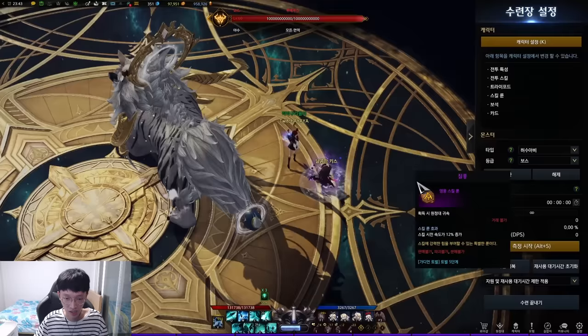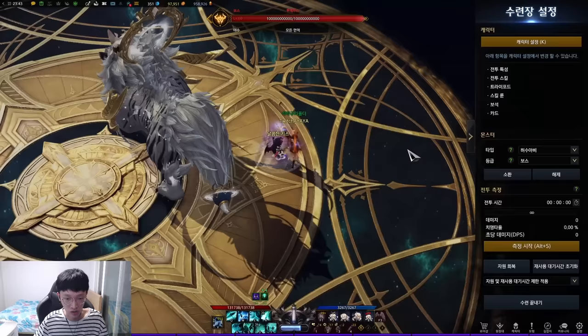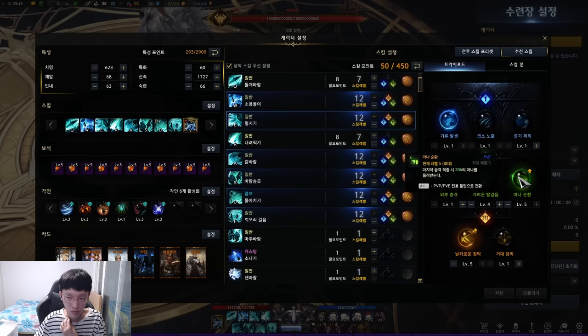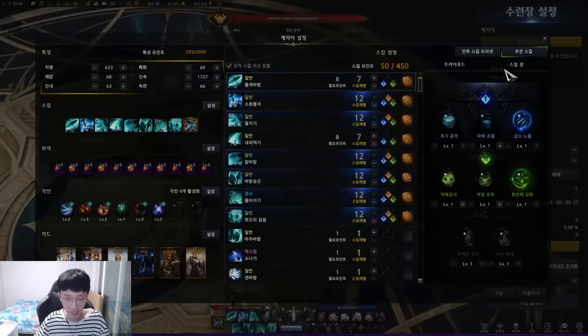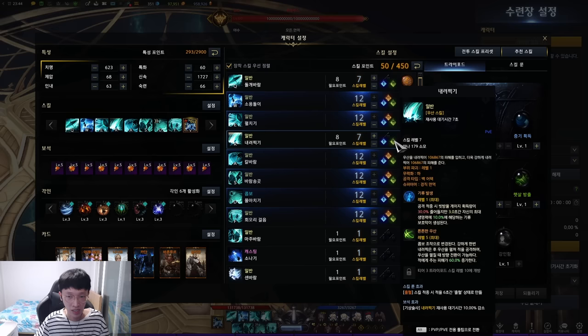Next is Open the Umbrella — a dash counter skill. The tripod gives a 10% shield, and the second tripod gives back mana, which is why you won't have mana issues even without the Nightmare set. The third tripod increases damage. Run Quick Recharge rune, or Heroic if you don't have it. Next is Pounce — a combo attack you normally use only once. Same tripod: 10% shield for 3 seconds, then damage increase. Run Bleed Rune.